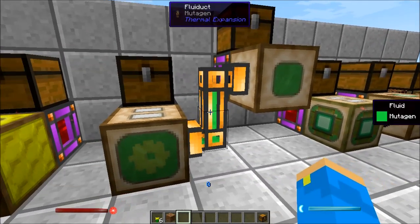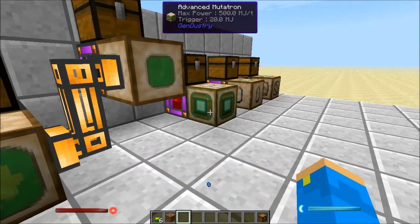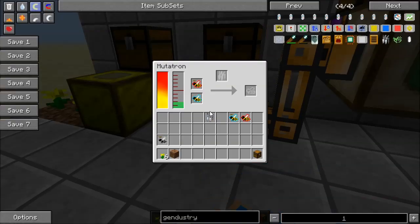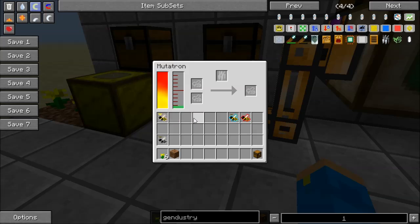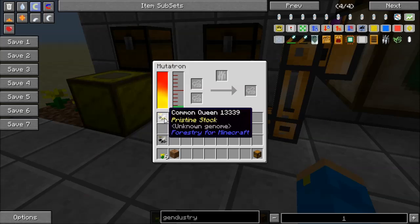All these machines interact with inventories how you'd expect — the output can be extracted from any side, and they work really great with Thermal Expansion's item ducts and fluid ducts. Once we've got enough mutagen we can run the process — throw the bees in and it's going to go ahead and mutate them, combining the two to get a mutated bee. This should be a common queen — yes, a common queen. It needs to be run through another cycle before you can use it, and it'll get you a pure common princess. This is handy because you skip the whole process of getting a mutated bee that's part common and part meadows — you get a pure common, which is great.